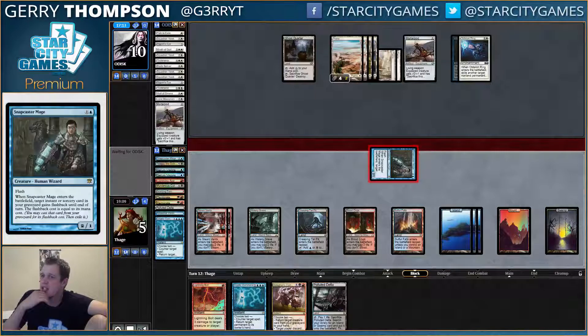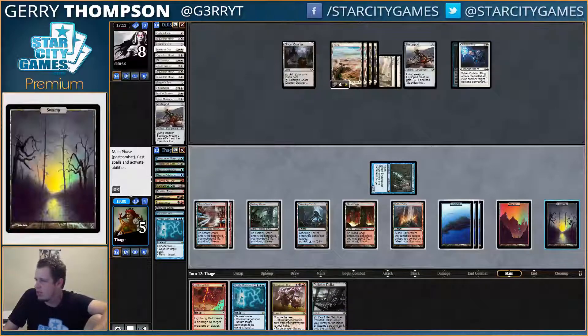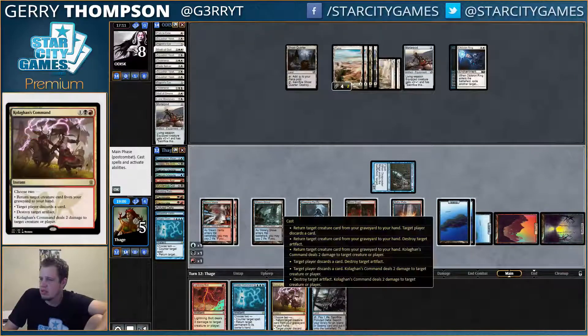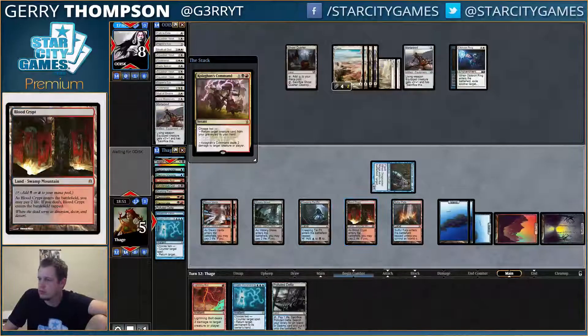I can do two to them, return Tasker, puts them to six, and then I can just counter whatever they play. I guess we're not doing as much fun stuff, because we could just chain off Snapcasters and stuff, but — oh well — I guess we'll just kill our opponent instead.